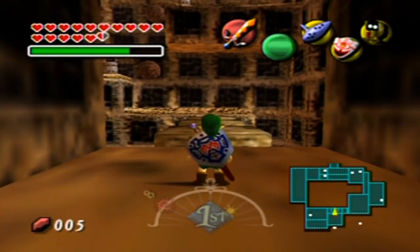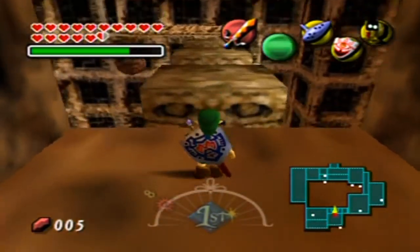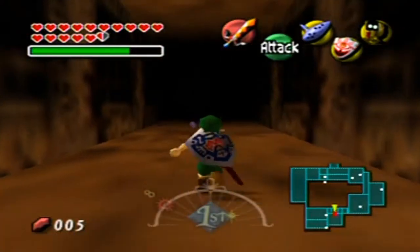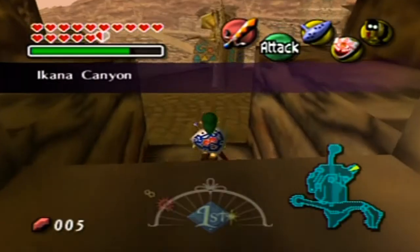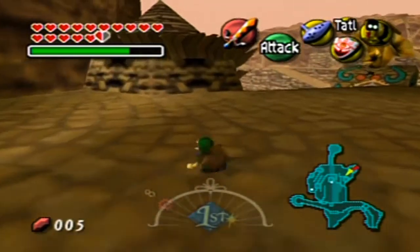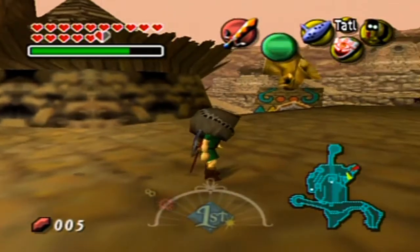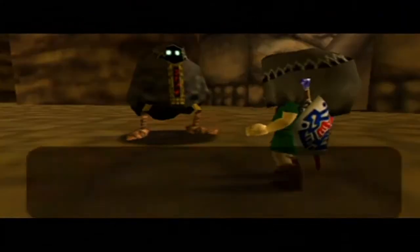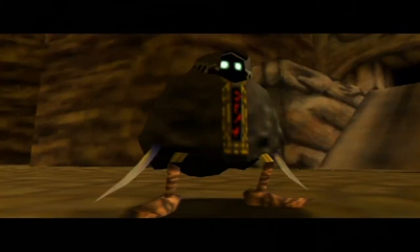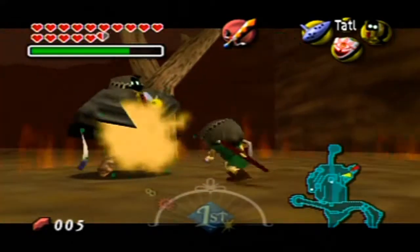Yeah, the stone tower — cannot do anything here until we get the right giblets to get up to the top. And this thing... it's like Nintendo purposefully made this place just to let you hate playing this game. But we'll get into that as we get there. Did I beat this one over at this corner here? I don't think I have.